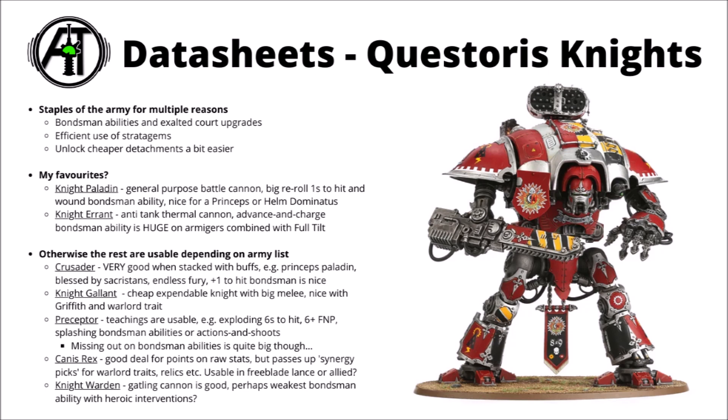Canis Rex is really quite decent for the points at 440 — with his Freedom's Hand relic he's not far off the fightiness of a Gallant, plus he's got a pretty decent big gun and can give out his Knightly Teachings. It does mean though that you don't get your free choice of warlord traits, relics, or Exalted Court things. He's fairly usable in the Freeblade Lance, or potentially if you're fielding a single allied knight, but otherwise maybe a little bit on the niche side. The Knight Warden's main selling point is the Gatling Cannon — a good general purpose gun — though his bondsman abilities are maybe one of the weakest and don't have the same exciting stuff as the Paladin or Errant.